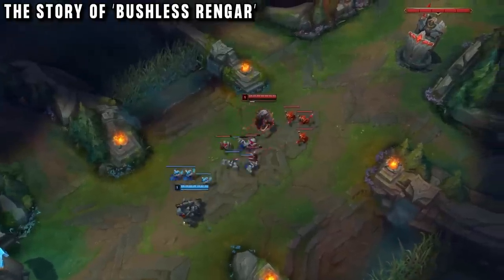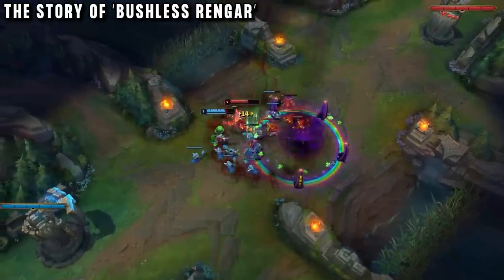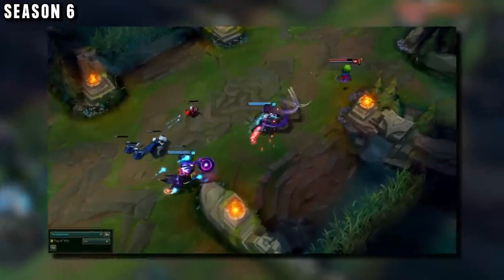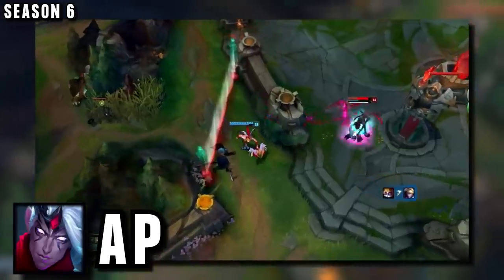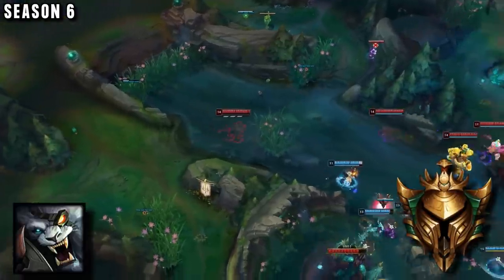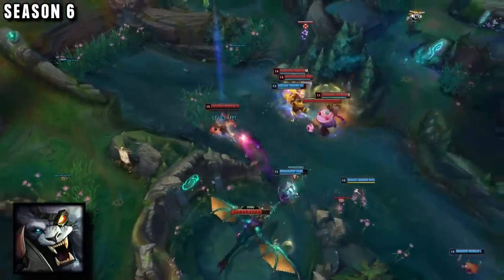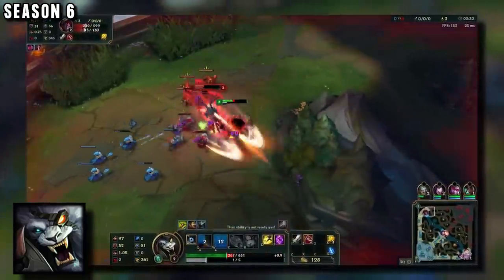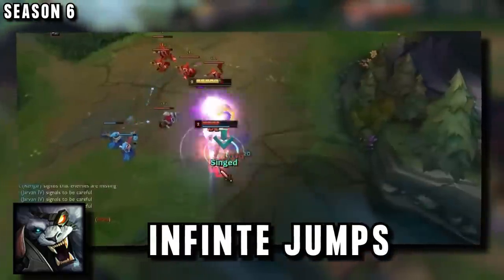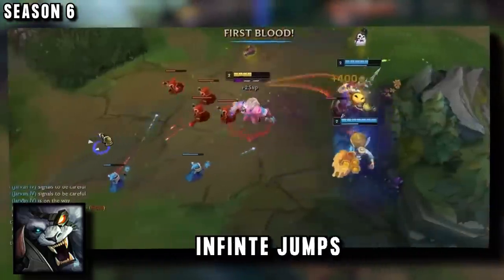Back to our player Bushless Rengar and his Rengar mid. His story with Rengar started in season 6. At the time he was actually a full AP Varus player, one-shotting people with the arrow and having a great time. Strangely, Rengar was his next one-shotting champion, swapping to top lane and playing the champion there. He loved this role because of how he could outplay people with all of these jumps, not letting the enemy top laner have any fun.